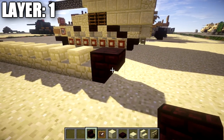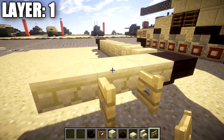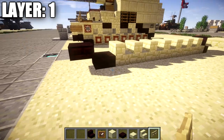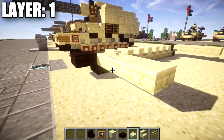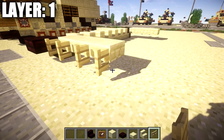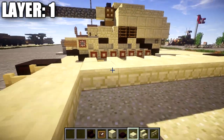On the back, grab a nether brick stair and place down a nether brick upside-down stair coming off the sandstone stair. When done, come off the nether brick stair and place down three sandstone top slabs followed by a birch wood fence gate opened toward that sandstone top slab. Toward the front, place a row of three sandstone top slabs off the nether brick slab to the side, then place birch wood fence gates opened on both ends.